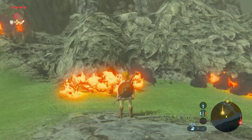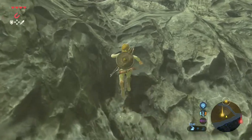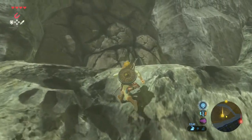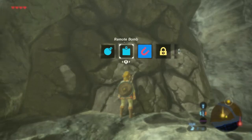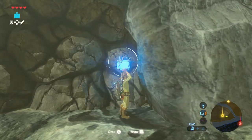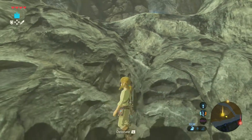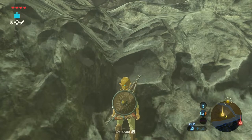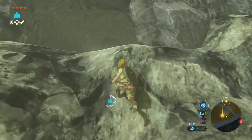Make sure when trying to burn away the bushes that it's not raining, otherwise they won't burn. When all the bushes are burned down, climb up and when we arrive at the ledge place a bomb to blow up the wall that is covering the shrine. Climb a bit down so you won't get hurt by the blast. Kaboom! And there is the shrine.